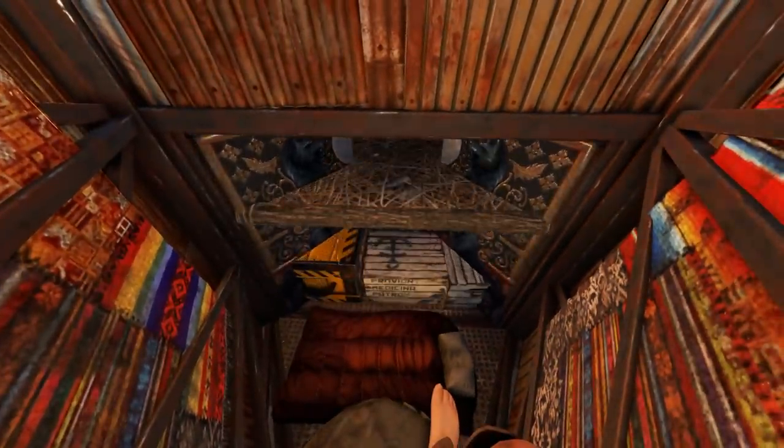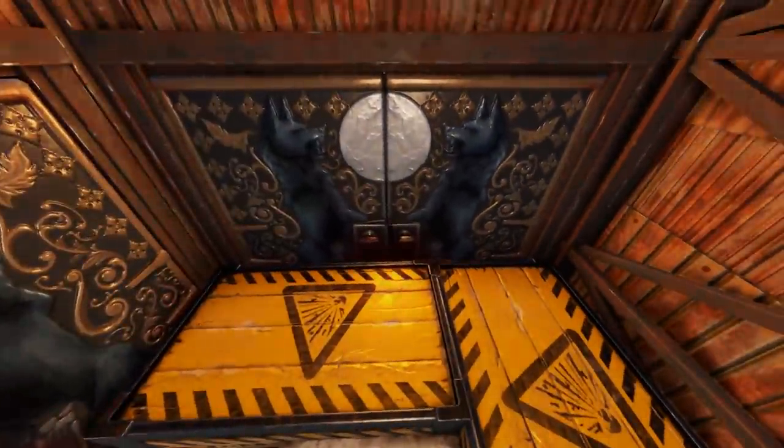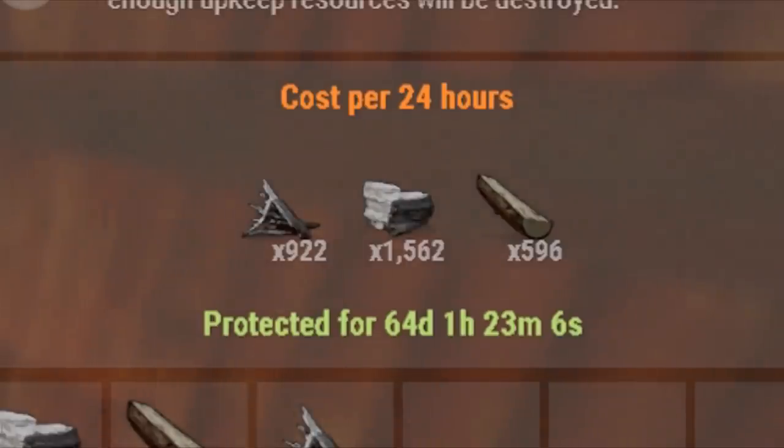If throughout the wipe you can get a hold of the garage door blueprint, that will give you the potential to improve the raid cost even further, and if you combine that with the extra HQM and sheet metal upgrades, you can quite easily turn this 12-rocket base into a 23-rocket raid.